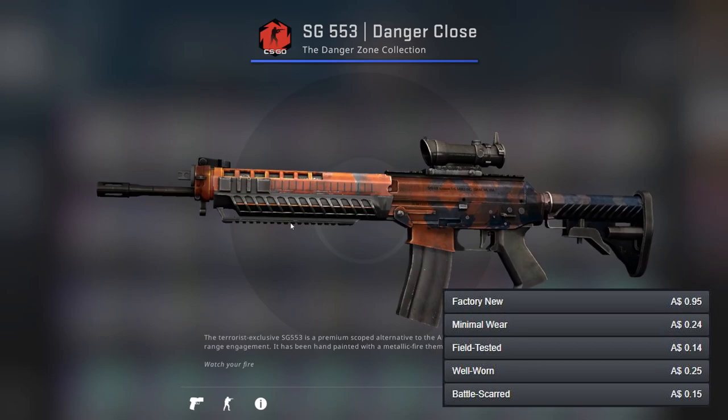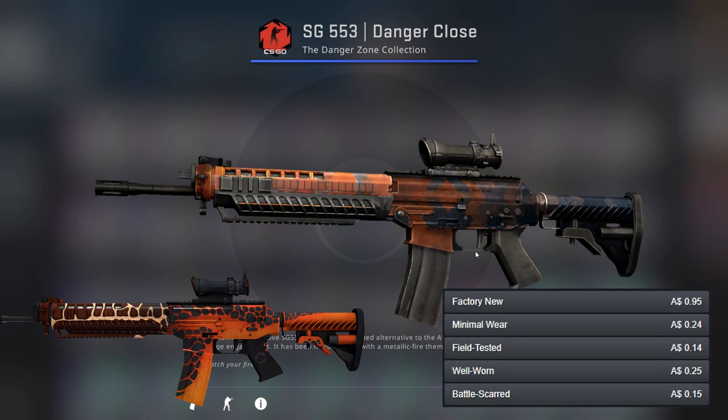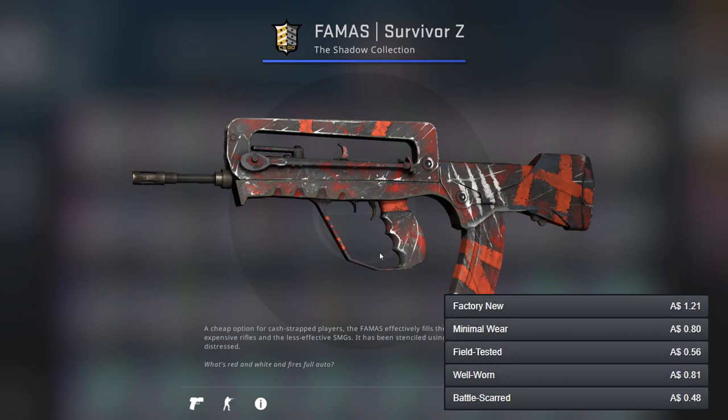For the SG I've gone for the Danger Close. It's an honestly very nice skin considering it's mostly blue — not really much more to say about it. For the better one we've got the Tiger Moth, which is also pretty nice.